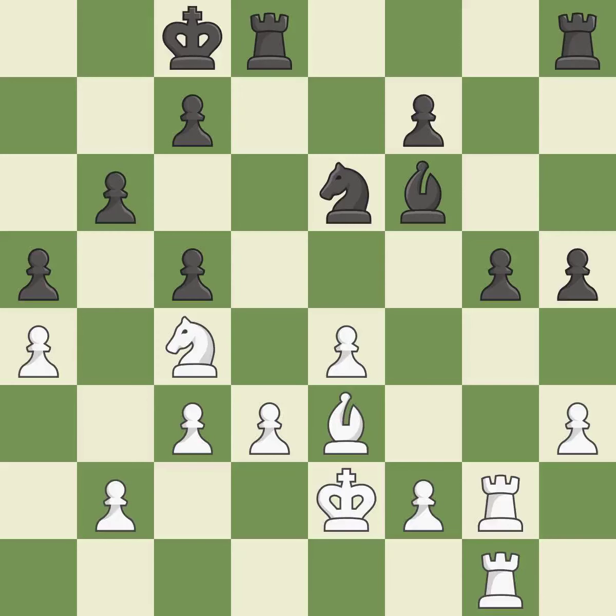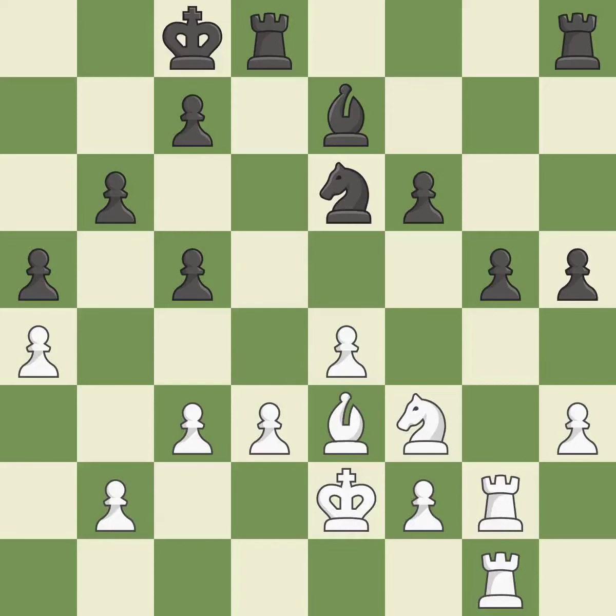This misses a chance to advance a Rook from its starting square. There was only one move that was effective, and this wasn't it. This could have been done a lot better. This protects the attacked pawn. This is the only move that works.